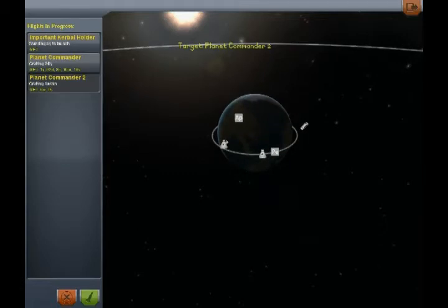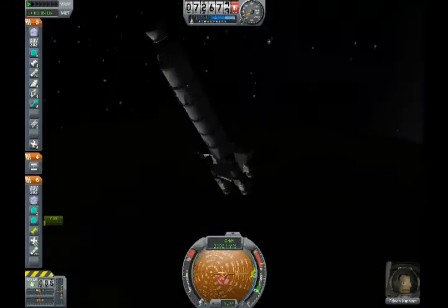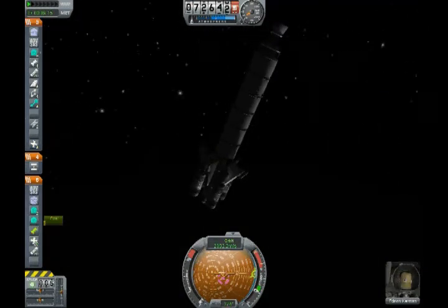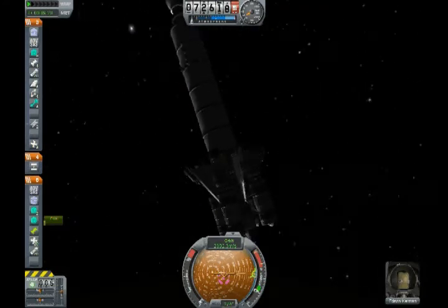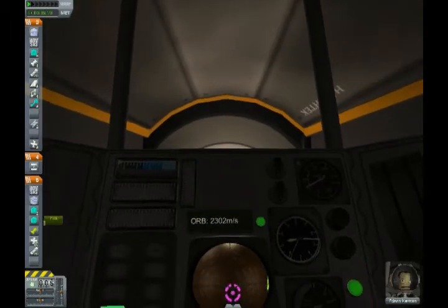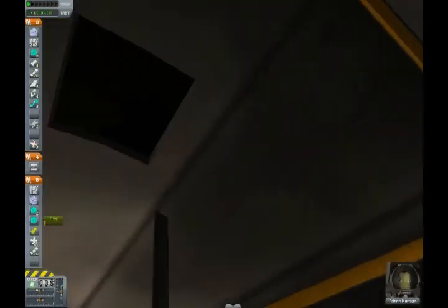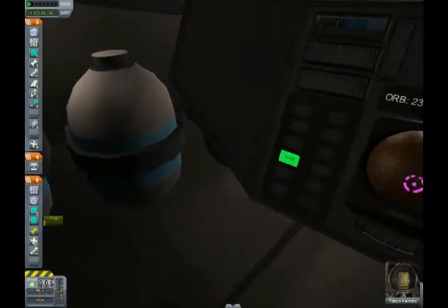Planet Commander 2 is now orbiting Kerbin with Edson Kerman, one of those more expendable Kerbals. I've still got this big tank but I've only got 200 units in there, so I'll probably jettison that before I try to do anything. New in 0.17 we have Inside Views - IVA. You can look around, check out the control panel. It seems like a pretty cramped place to be spending a year or so of your life, but they're small people.